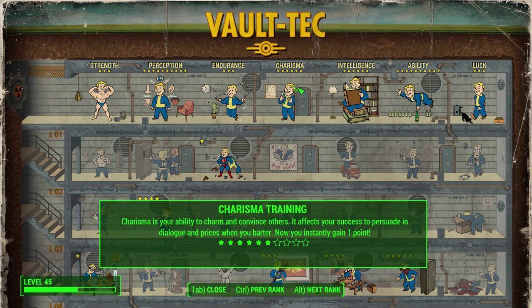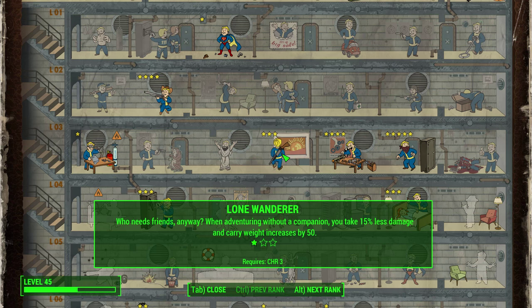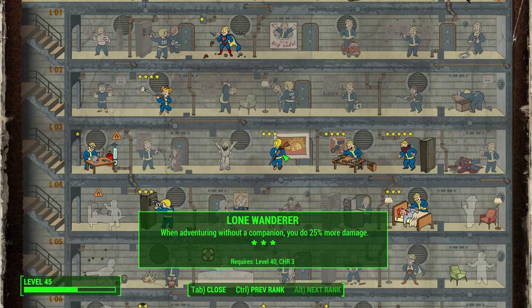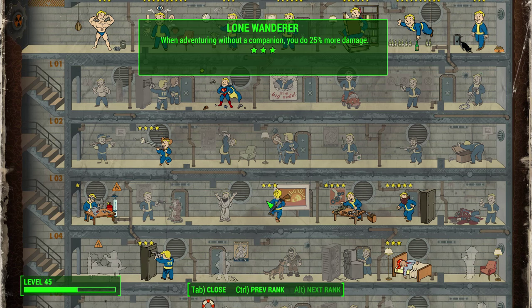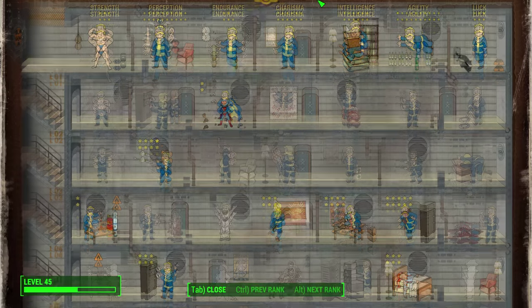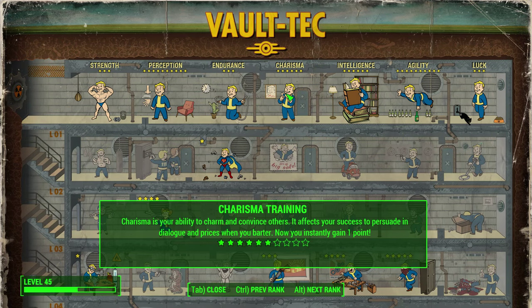From the Charisma tree, I recommend the Lone Wanderer perk — it gives bonuses when traveling without a companion. With a stealth build you can't really travel with a companion since they will often give you away. At level 1 you take 50% less damage and can carry 50 more weight; at level 2 you take 30% less damage and carry 100 more; at level 3 you do 25% more damage without a companion. I also like the level 1 Local Leader perk for easier settlement building, but if you're not into settlements you can skip it and put only 3 points into Charisma.